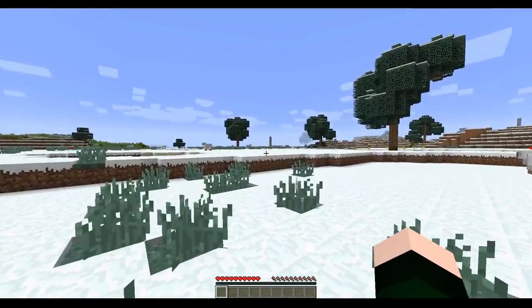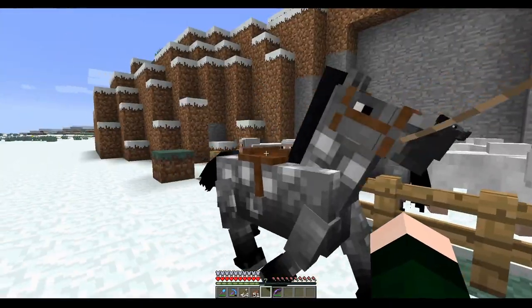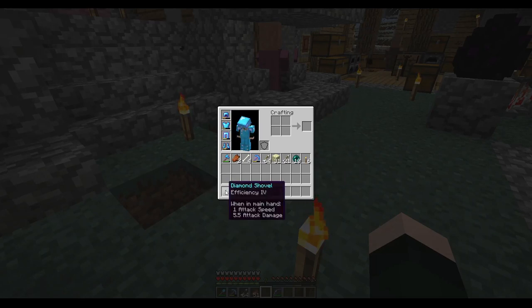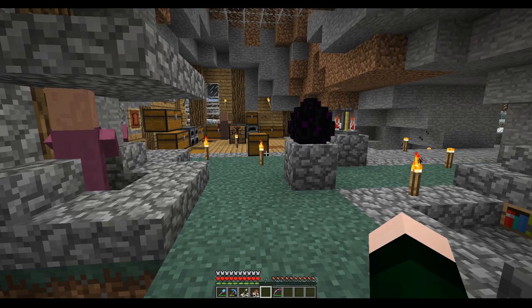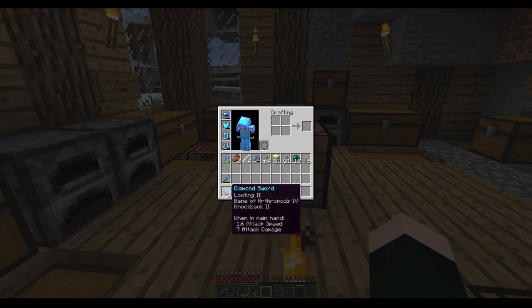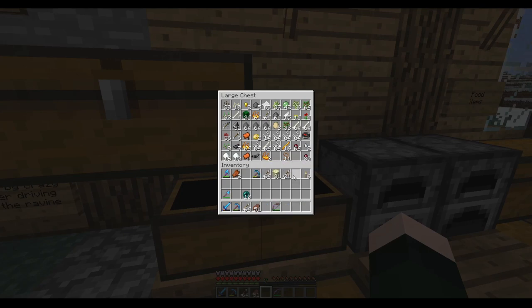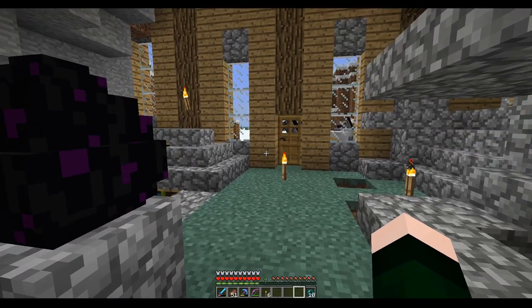Every time I come back this guy gets his leash off for some weird reason. In that tragic death I lost my sword, so back to grinding and making another sword. Actually, since this episode is about exploring I'll use this old diamond sword and not bother getting a new one. Let's organize the inventory and go explore.